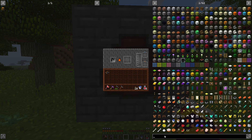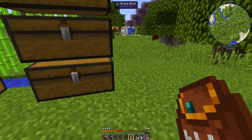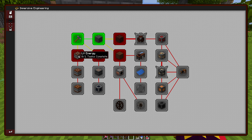We also have coal coke now, which burns twice as long as regular coal — very awesome! I opened a loot box and got an ender pouch — it's literally a two-inventory backpack.